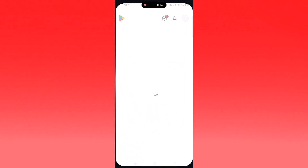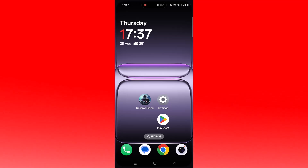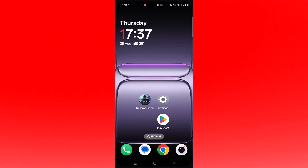If not, the second solution is to check for a Destiny Rising app update. Open the Play Store, click on search, search for Destiny Rising, and if you find any update for the app then update it, then launch the game and check.